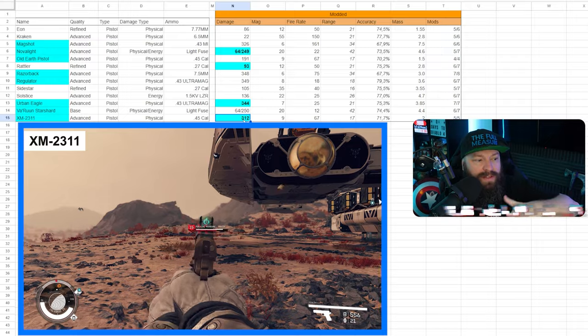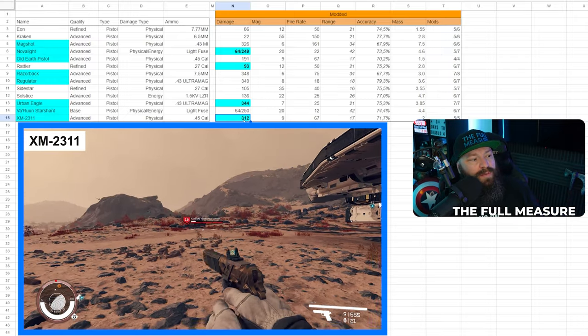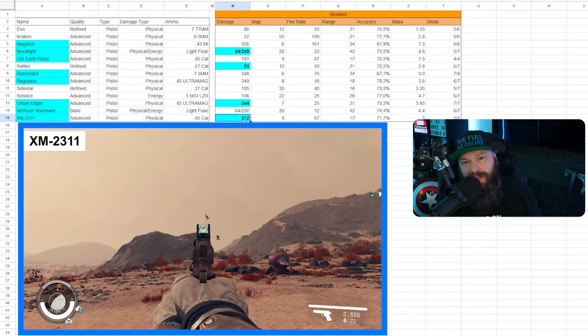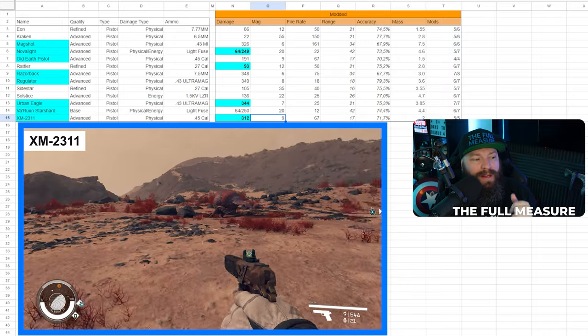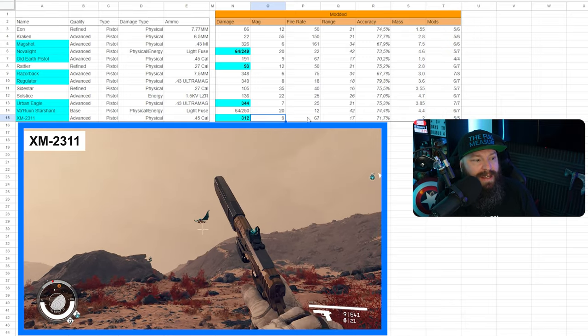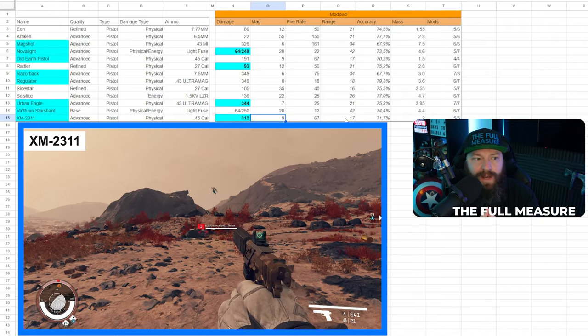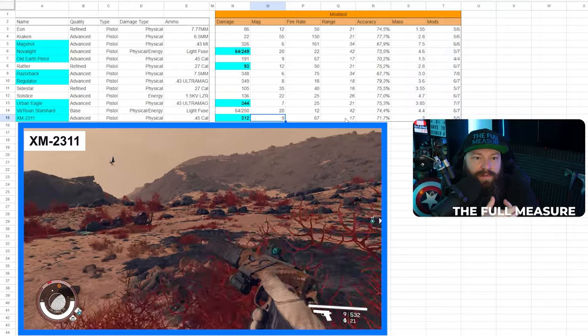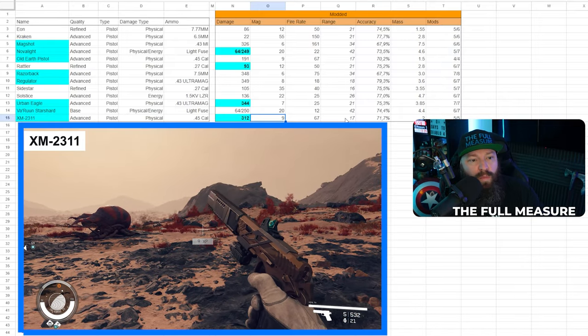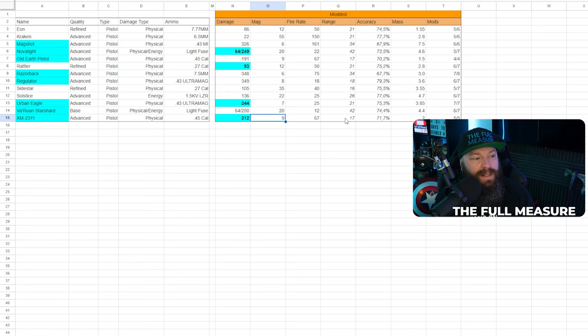Last but not least, the XM-2311 is everything I just said about the Urban Eagle, coupled with the fact that it just feels really good to shoot and looks awesome doing it. It doesn't deal quite as much damage as the Urban Eagle, but makes up for that with more bullets in the magazine and a higher fire rate. It has a slightly lesser range, but your effective kill range with a pistol — 15 to 20 meters — is where this operates very comfortably.